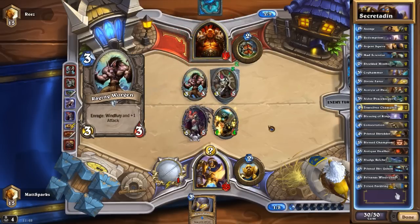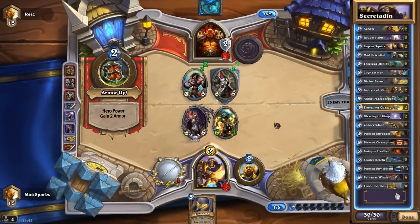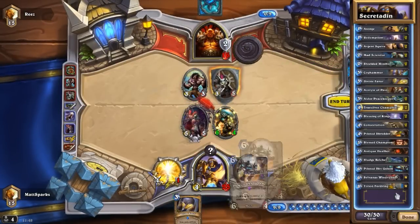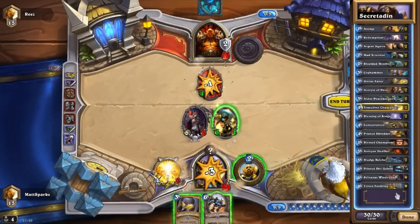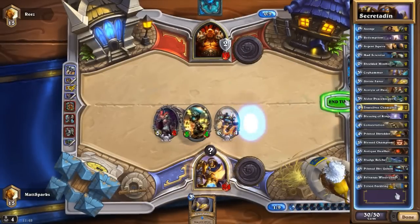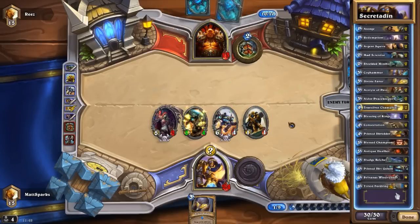I've had a lot of success with this deck so far. I would start off applying early pressure - try and get your low-cost minions out: Mad Scientist, Argent Squire, Shielded Minibots, and your Cog Hammer. Try and get those as early as possible, maybe even Acolyte of Pain. Aldor Peacekeeper - not so much, but they're also really good to try and get fairly early on. Try and get your Mad Scientist out as quickly as you can so that you don't have to spend mana on actually playing the secrets. But if you do have your secrets in your hand, then make sure you use them wisely.